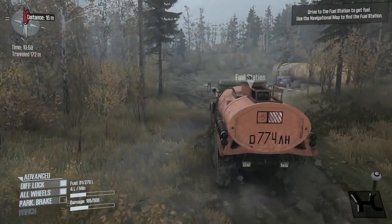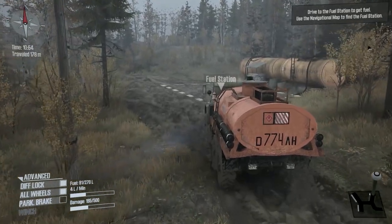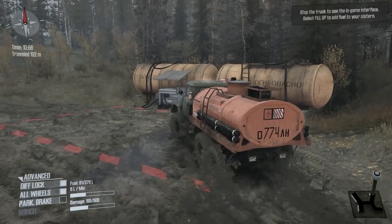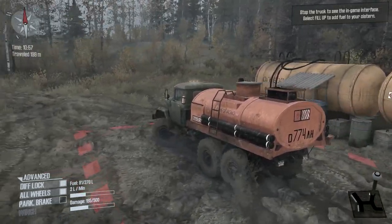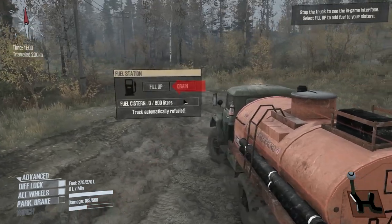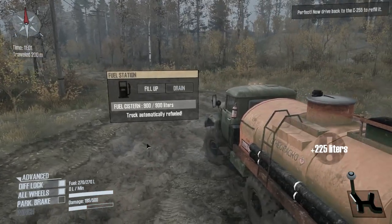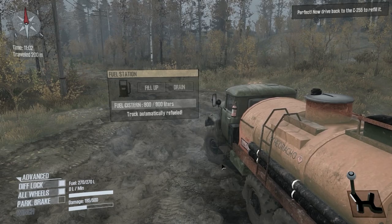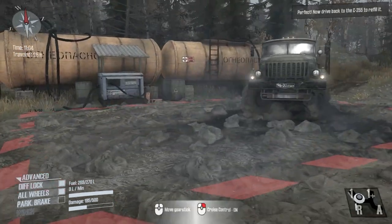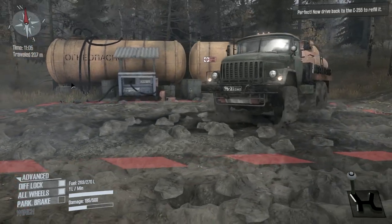I love these trucks — the ones that just have like a utility trailer or fuel cistern — they're the best because they don't get stuck as much, they have a lot of weight in the back. Fill up, fill up, fill up — done. The truck is filled up, let's get out of here. Let's not crash into those tanks, that'd be bad.